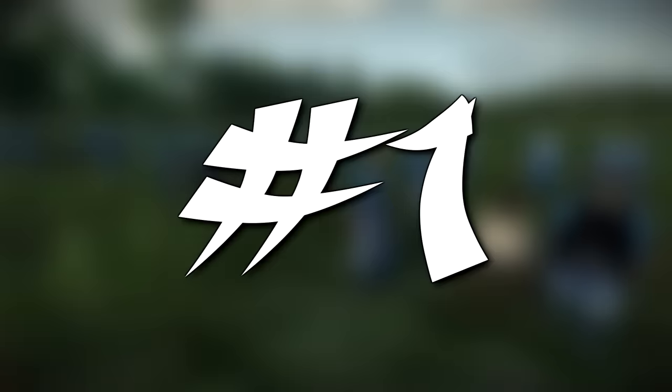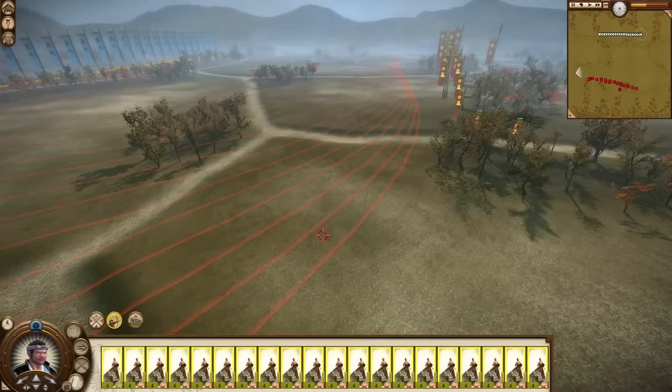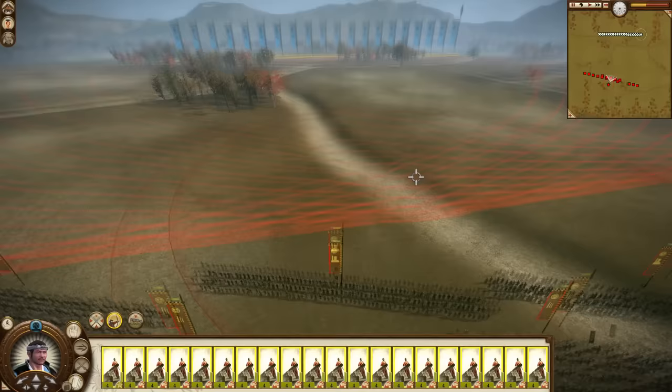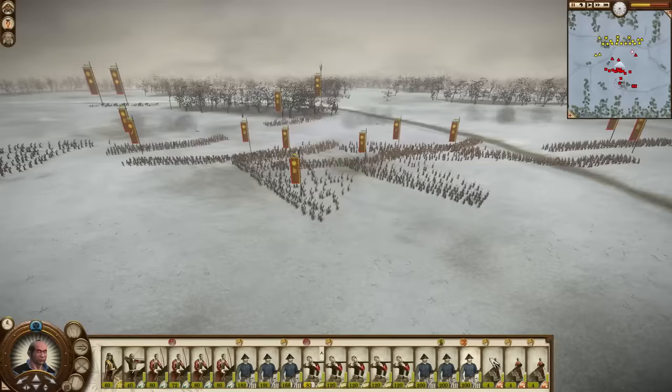Finishing off the list at number 1 is a unit I think most of you will have expected: wooden cannons. Before I smash this unit into the ground, let me start off with their strength — notice the singular form of that word. Because it is an artillery unit, it has a whopping 500 range, and if the enemy doesn't have any artillery, this unit can make the enemy attack you even when you're supposed to be the attacker. Now that that's out of the way, let's smash!